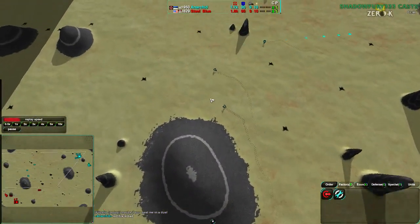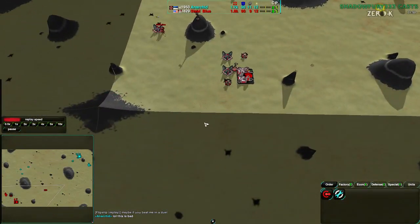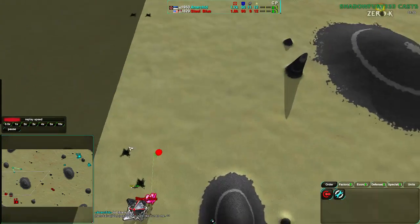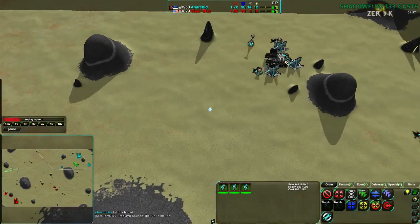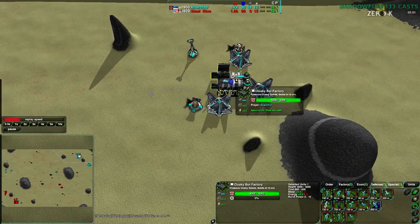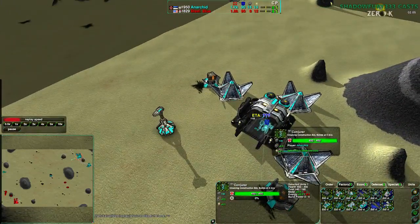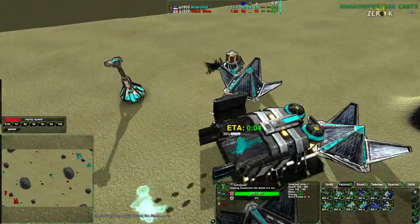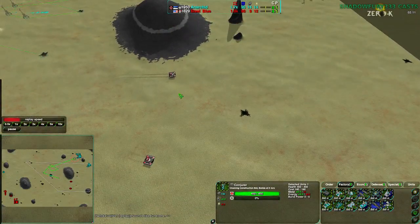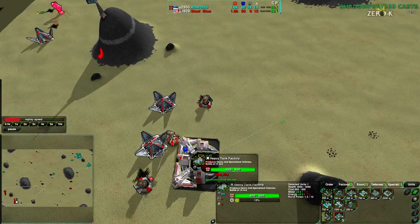Anerkid isn't losing anything — he's going off to the side, going to attack down from there and hit Steel Blue's commander directly. Not in the best position. Anerkid is getting more glaives on top of this. Is the Conjurer right in the middle of the production line, kind of stopping more glaives from being built? Not a good thing to have happen. Steel Blue, on the other hand, is getting more Panthers up and has a Welder being built in the meantime.